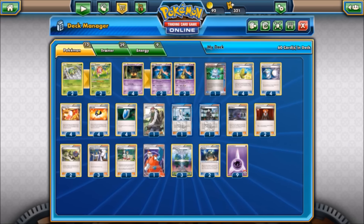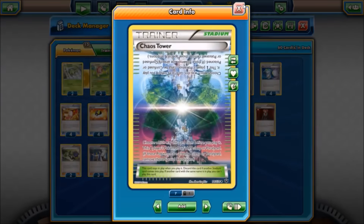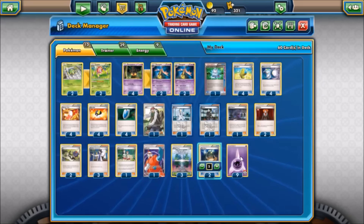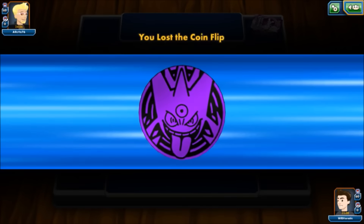We have one Xerosic for Garbodor matchups, one Teammates since we're running single-prize Pokémon, and Gorgeist dropping itself to 10 HP means there will be lots of knockouts. Three copies of Chaos Tower prevent Ariados from poisoning our Gorgeist, two Exp Shares help keep two energies on Gorgeist, and nine Psychic energy round out the list. Only six Pokémon total — no Shaymin, no Hoopa, no Pokémon-based draw power. Scary, but it's Halloween!